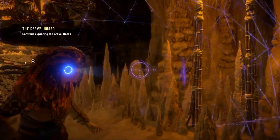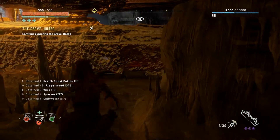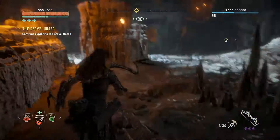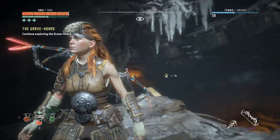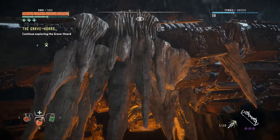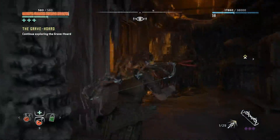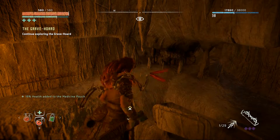I saw a supply crate over here — there we are. Although as I said, I probably want these mushrooms more than I want the supply crate. So that arm came in here. Is this how you get out, or just how they got in? Just some crates that are covered in calcium.